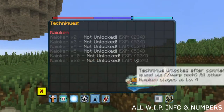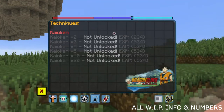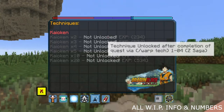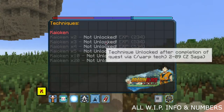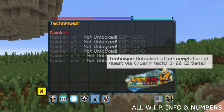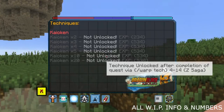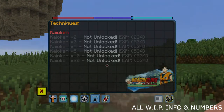As for the unlocking of techniques, just like forms, you unlock Kyokan stage 1 through 5 via questing. We're still working out where they're going to be unlocked. None of them will be in Super — you'll have Kyokan x10 before Super. x20 is not unlocked in Super; it's unlocked after you get the others to their max technique level of 4. So once you get stages 1 through 5 to level 4, you get x20, and you get to level up x20. x20 will evidently be the strongest of the bunch.